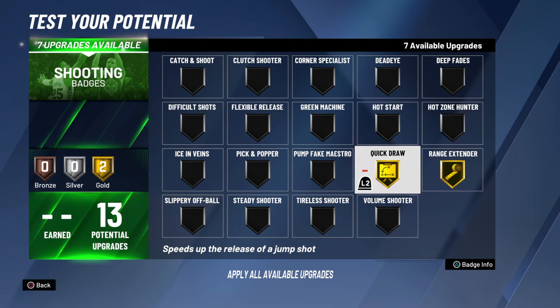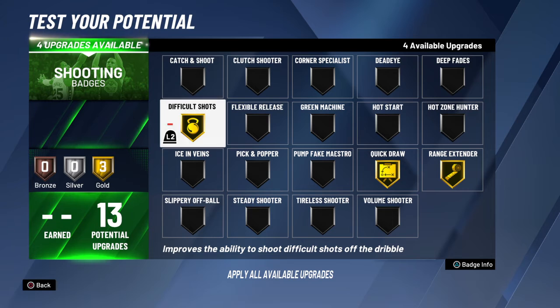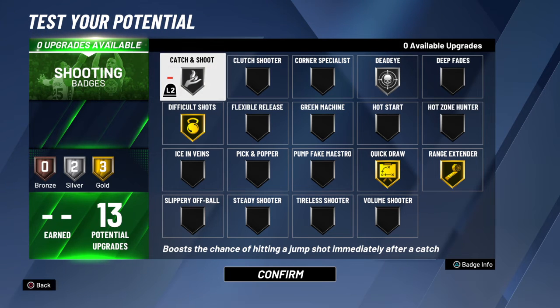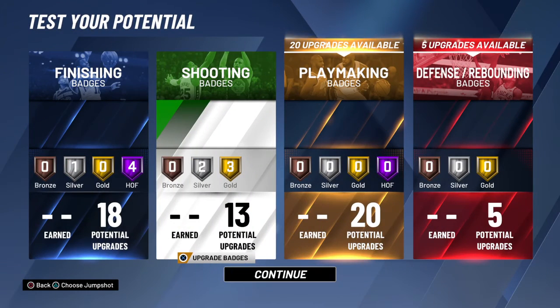For shooting, quick draw is a must — range extender is one of those badges as well. Then difficult shots, which is too easy for Kobe since even early in his career he took difficult shots and made them. Dead eye could be another badge, and then catch and shoot. You can do bronze dead eye and gold catch and shoot, or gold dead eye with bronze catch and shoot. For the sake of balancing the build, we're going with two silver badges.